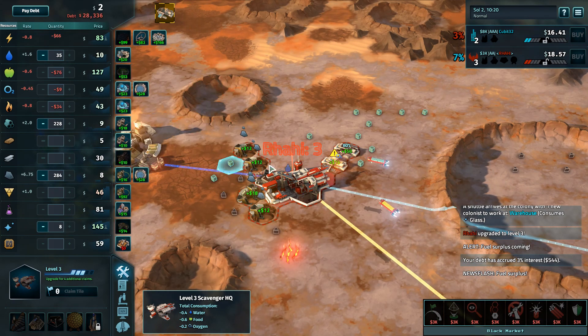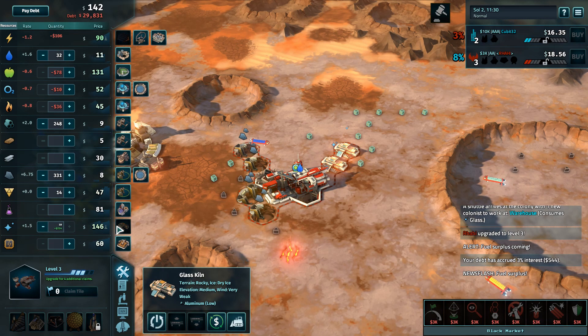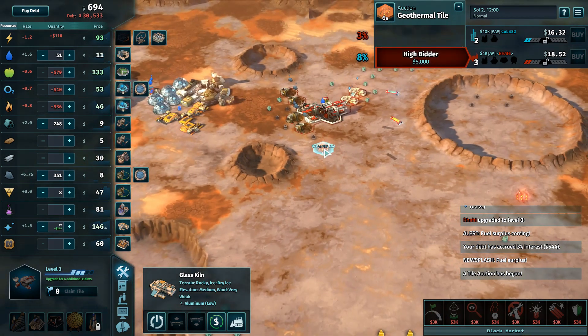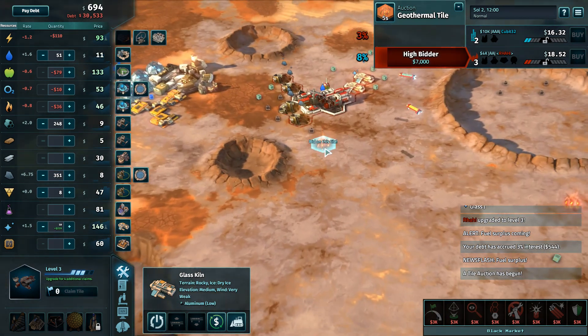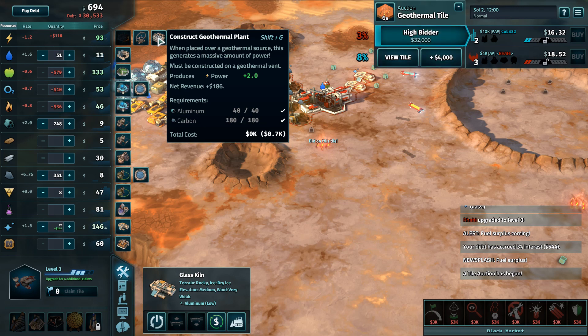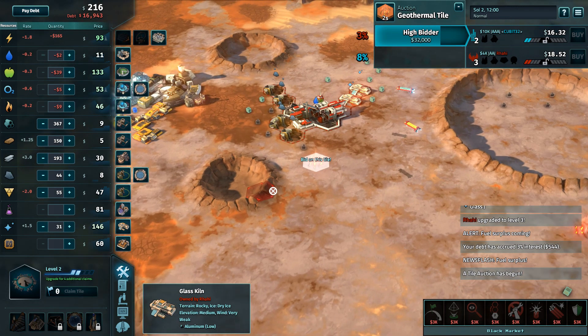Like farms — maybe that's what the glass kilns are up to. Get the glass so that farms could be a possibility. Also upgrading is going to be difficult here.